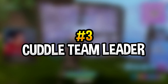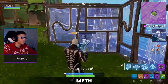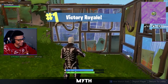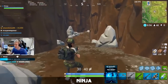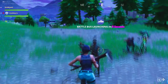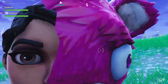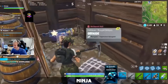Number 3: Cuddle Team Leader. Here we've got the Cuddle Team Leader — most of you probably know this skin just as the Teddy Bear because it's a very big pink teddy bear. This is another skin I just couldn't spend $20 on because it's so big and bright — why spend money on something that puts you at a massive disadvantage? Jumping into a Fortnite match, we come to realize the Cuddle Team Leader is a girl default skin with long black hair. I thought it would have been the redhead girl rather than the black-haired one.